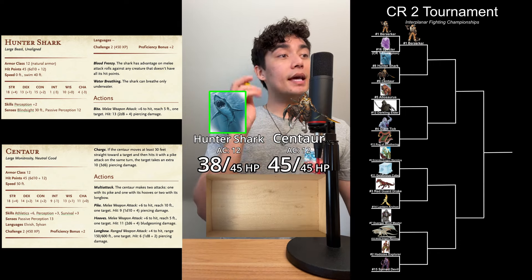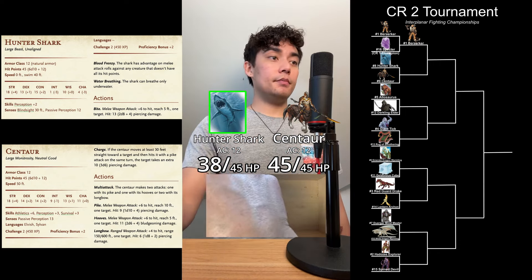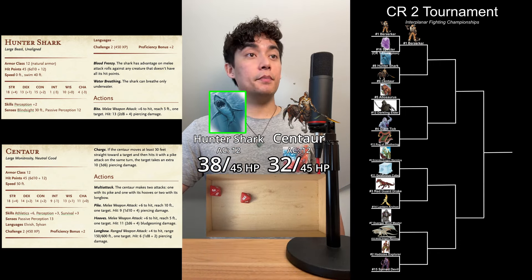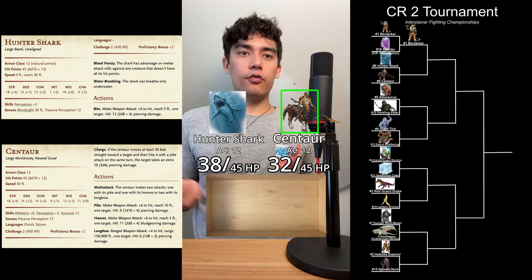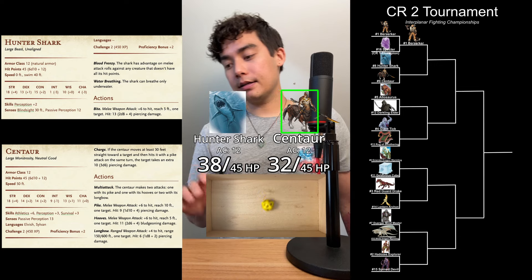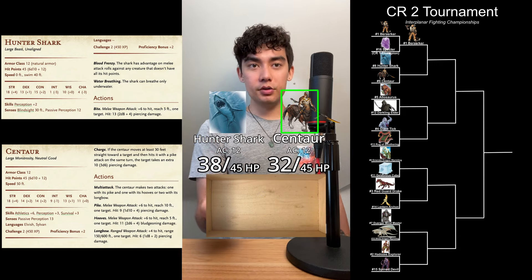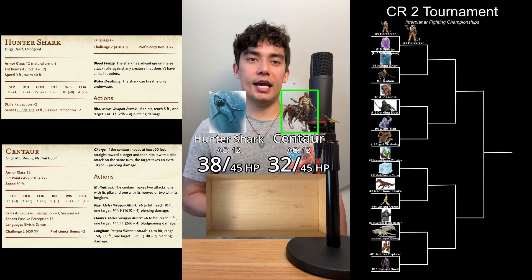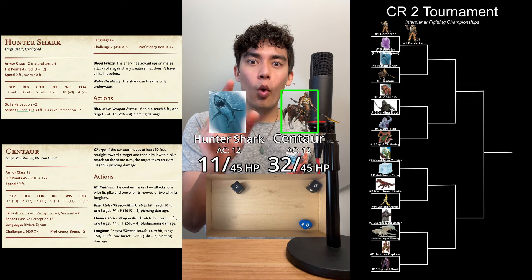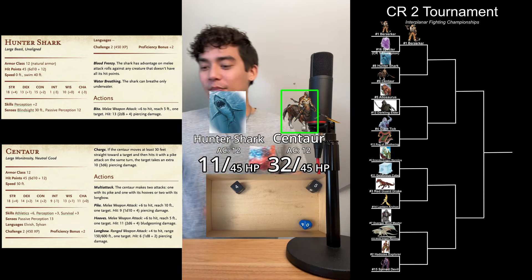Now the Hunter Shark's turn — going to make a bite attack. An 8 plus 6 is going to hit: 2d8 plus 4 piercing damage, 13 points of piercing damage. The Centaur's turn again — pike attack, a 7 plus 6 hits; hooves attack, a 6 plus 6 is also going to hit. A total of 1d10 plus 2d6 plus 8 points of damage. Oh, that's a good roll — 19 plus 8 is 27 points of damage. What a hit from the Centaur!